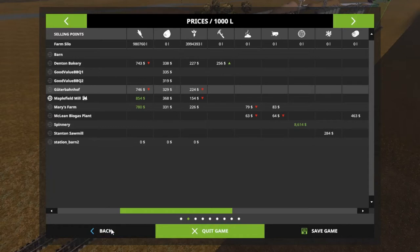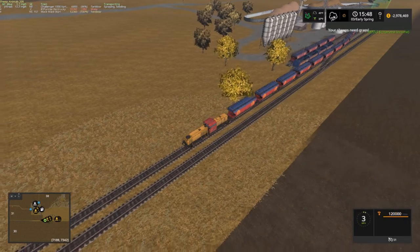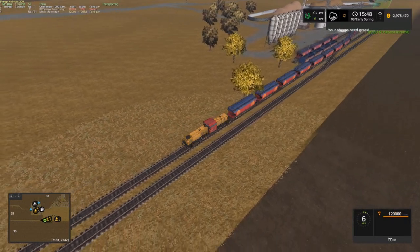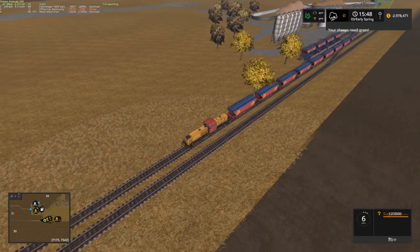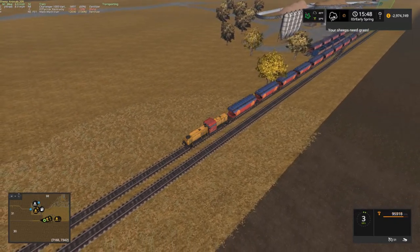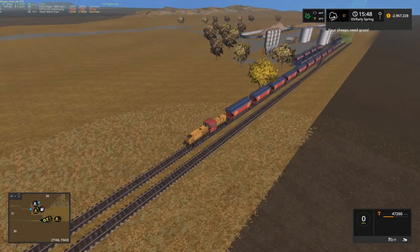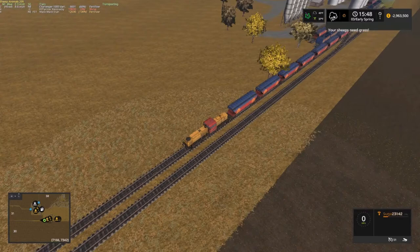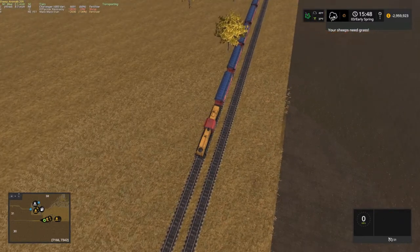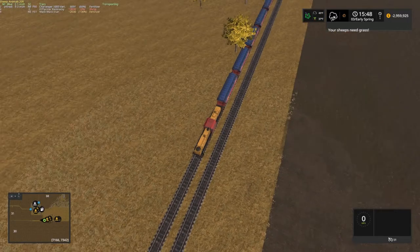No, that's corn — one fifty-four. Looks like one more trailer, hopefully. Oh yeah, it's going out fast now. Alright, we're under three million! Two million, nine hundred fifty-nine thousand, nine hundred twenty-four. That's what I'm talking about!